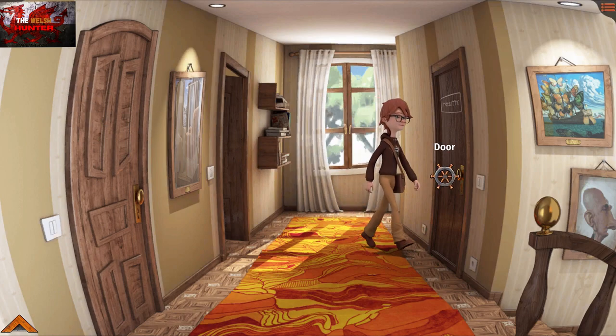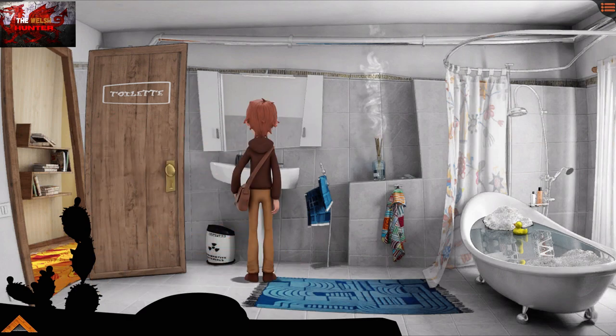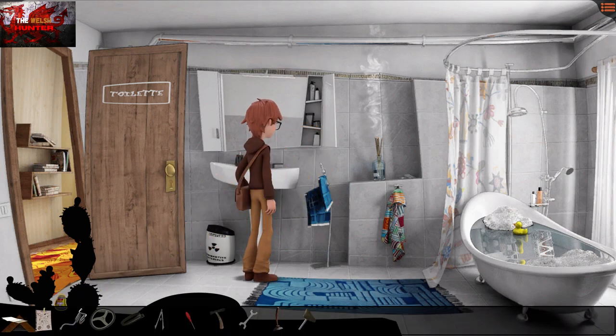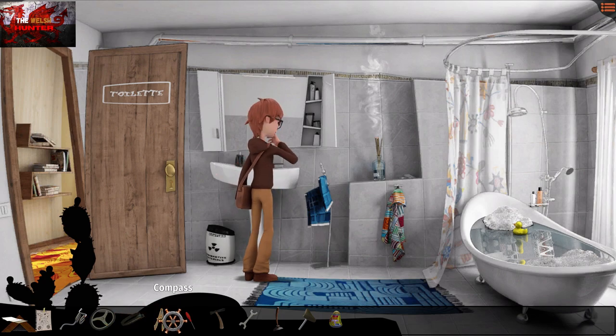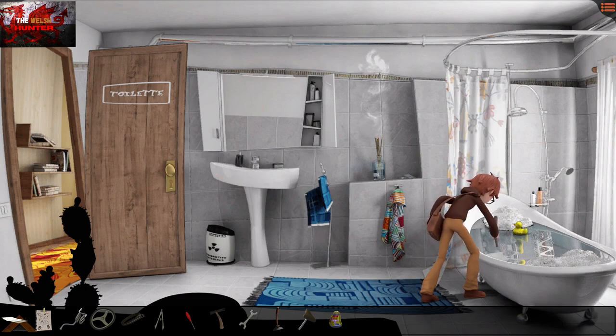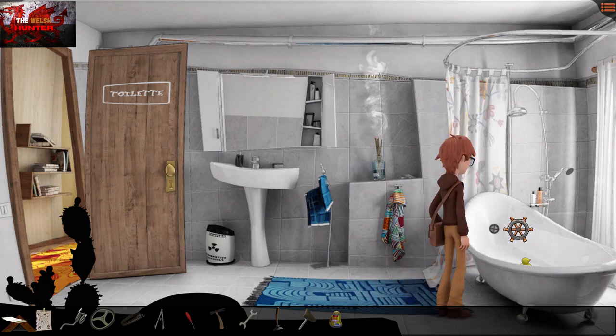Press the Y button to get your inventory up, select the plunger with the A button, then move it over to the bath water to plunge it. There's a gear cog on the bath — make sure to grab that gear cog. Then head out. Double-tap the A button to move through places quicker. Go into our parents' bedroom — press the X button and then the A button on the mirror to get the achievement called 'Illusions'. Interact with the cactus and grab the ring.